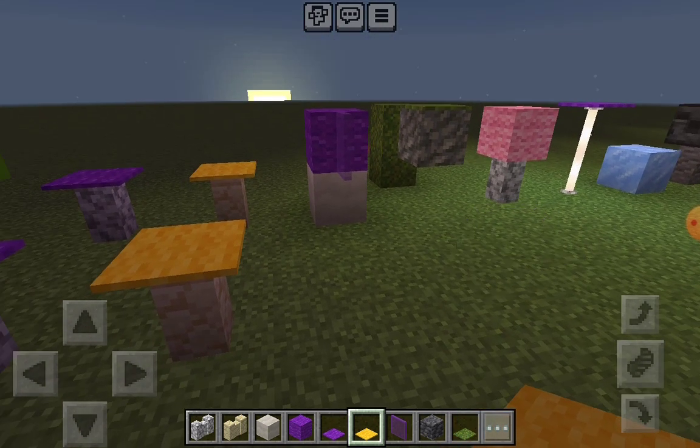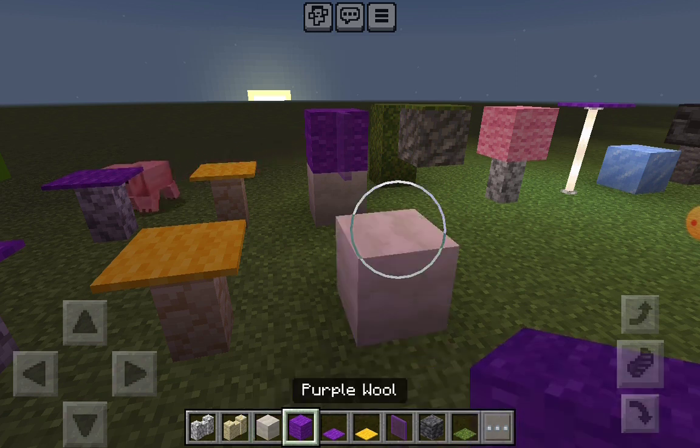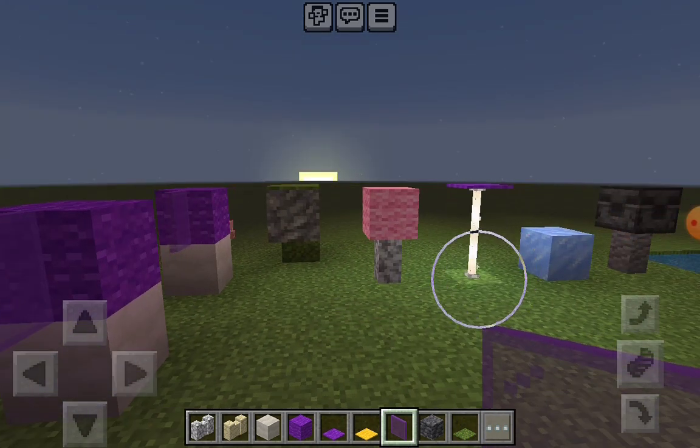Very simple as well. I'm taking mushrooms now. Put purple wool on top of that. Purple glass pane for the tip.